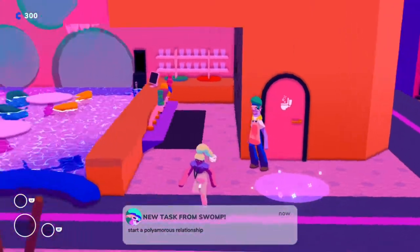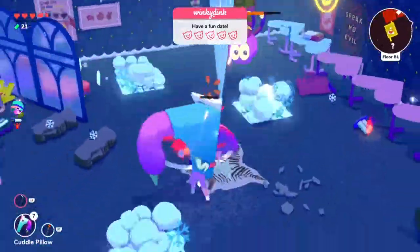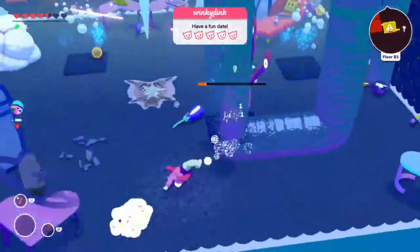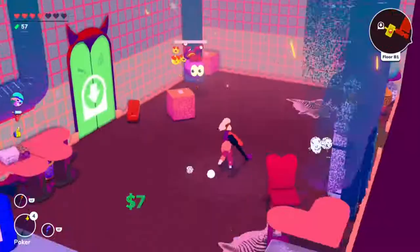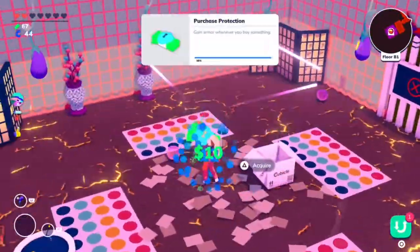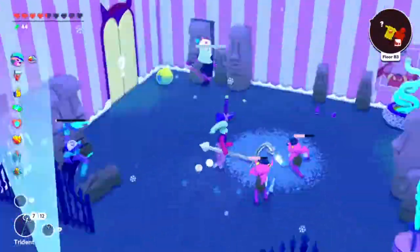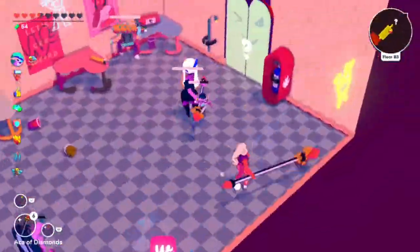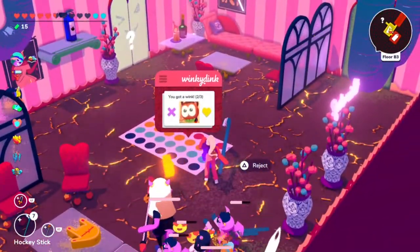Swamp's next task is to start a polyamorous relationship — definitely one of the most difficult and frustrating ones to figure out. Again, this is in the Winky Dink dungeon. To complete it, you need to go on two successful dates in one run without having your partner die. Since you can only go on one date per floor, this can be really tricky — you have to make sure the partner who joined you does not die. This means going through each level really fast, trying to protect them and basically not letting them take damage. This is even more difficult because to complete each date you can't take any damage either. As long as you can finish those two dates successfully in one run while keeping them both alive, you'll complete this task.